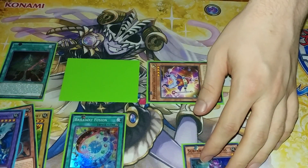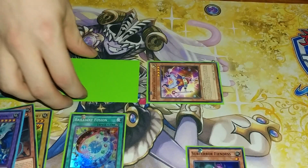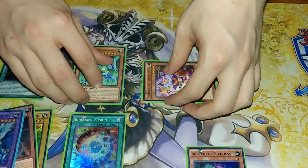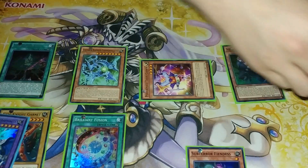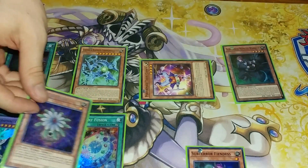From there you're going to activate Hidden City's effect to flip Glacier face up. That'll trigger its effect and the Nemesis Warrior engraving, so we'll special summon the Nemesis Warrior and we'll send Glow Up Bulb to the graveyard.